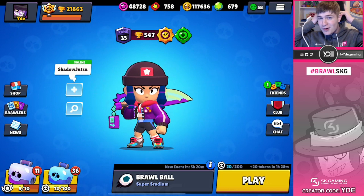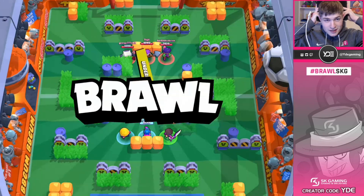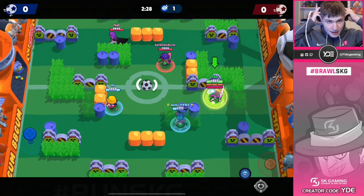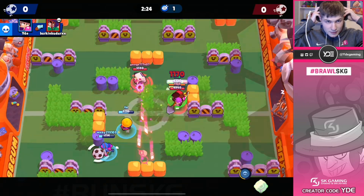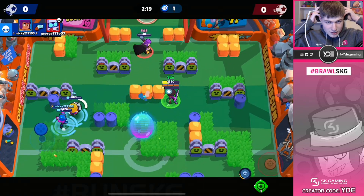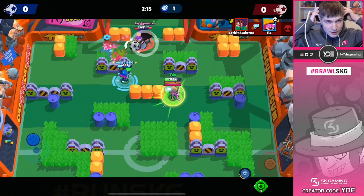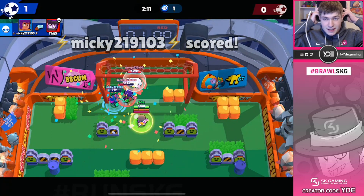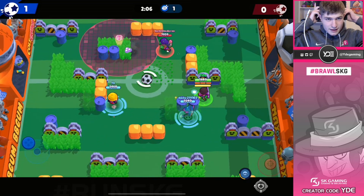Let's jump right into the first game. We're going up against a team with underdog matchmaking — they're a little bit higher than us. He's going in and we can take care of him pretty easily. I meant to pop my gadget to heal up, but our teammate is going for super. Our Shelly breaks some wall and we score the first goal — GG for that.